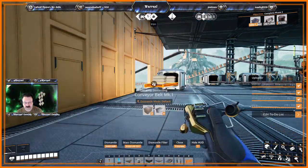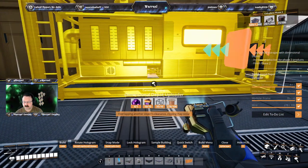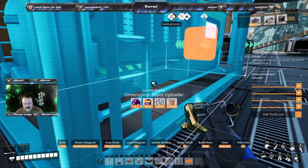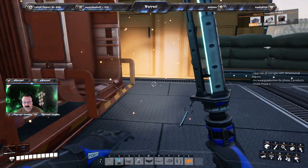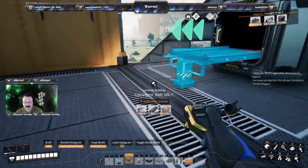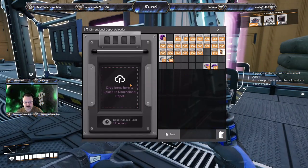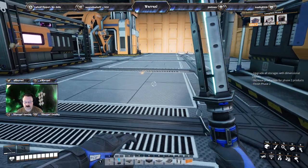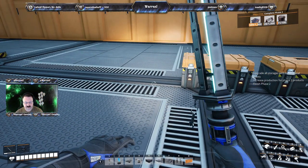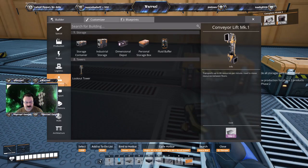Alright — take you, dimensional depot, take you out. And you go in — there we go. Go ahead and make another personal storage box.